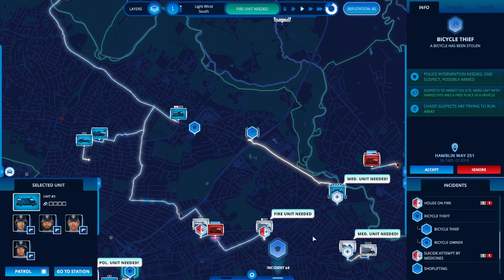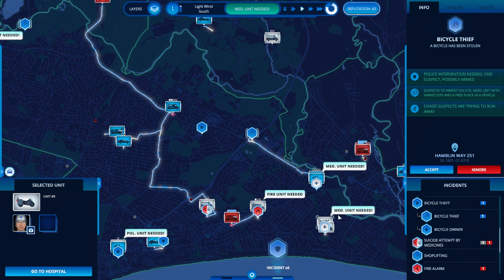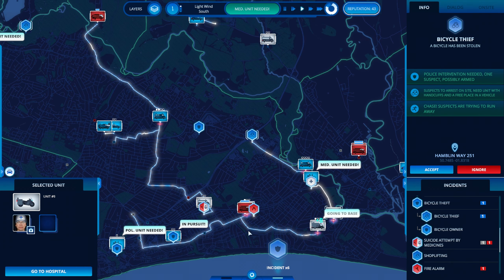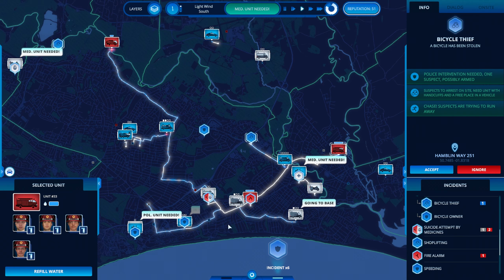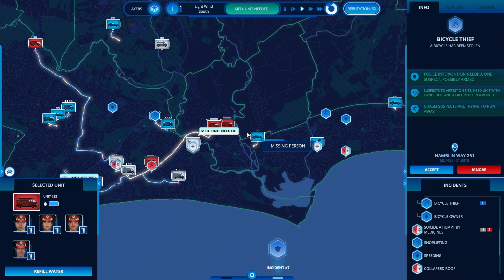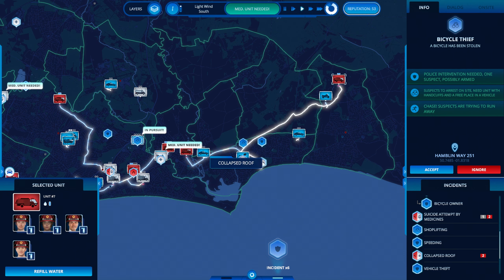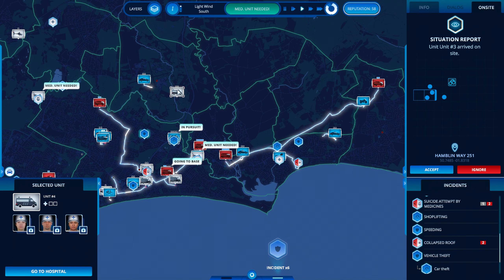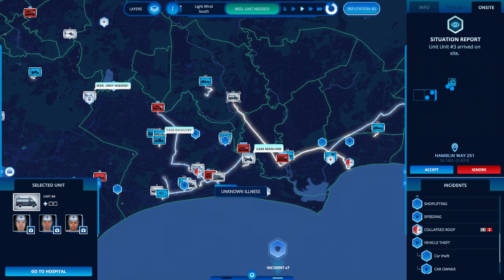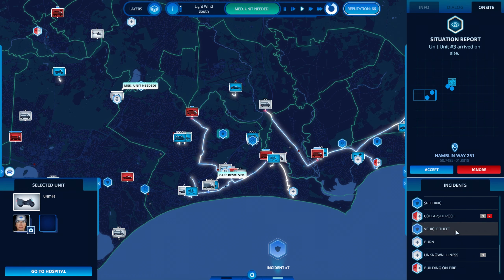Leave the bike copper there. Waiting orders, going there. Lots of stuff going on right now. What's this — collapsed roof? That's quite serious. I've got a medical unit over here. Unknown illness — get on it. Vehicle theft — waiting, on my way.